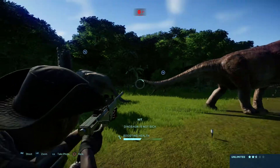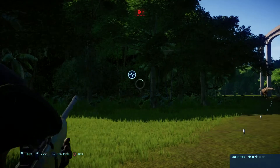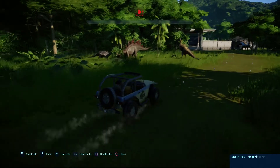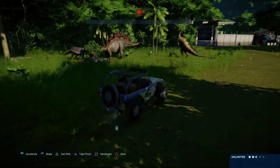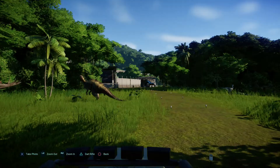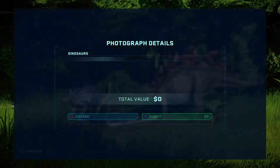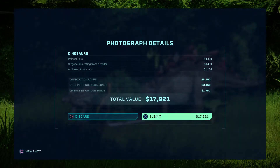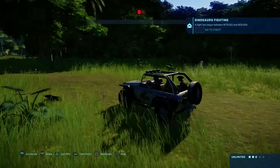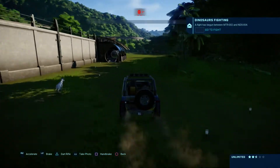Let's just heal them both up. Got a Stegosaurus here and an Ankylosaurus. Let's take a photo of all these dinosaurs enjoying the feeder — they all look like they're really enjoying themselves. I love the Stegosaurus with the red spines. Here's one of our viewing areas, a really small secluded viewing area, and there's the gyrosphere.